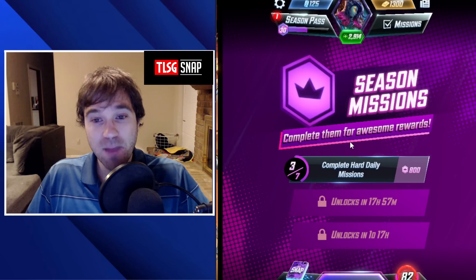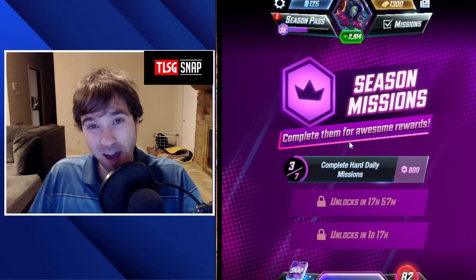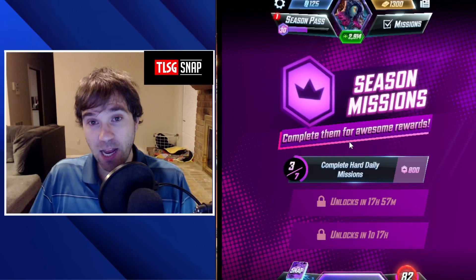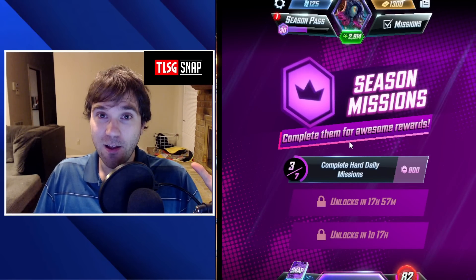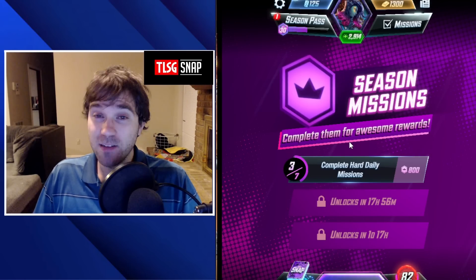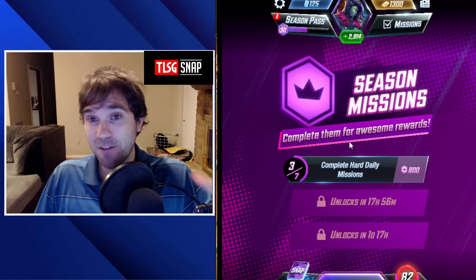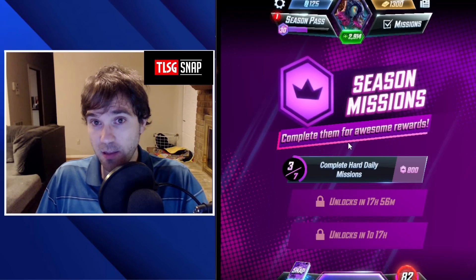Hello everyone, TLSG here, back again with another Daily Marvel Snap video. So today we have the Hot Location, Nid of Lear. In Nid of Lear, any card that you play in this location is going to get plus 5 power. This can get really crazy, really quickly. And today we're going to cover the top 5 decks and techs that I would recommend to try out while this location is the Hot Location.